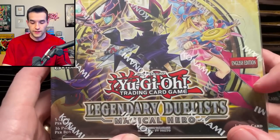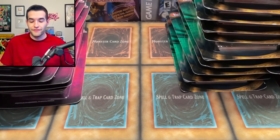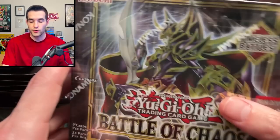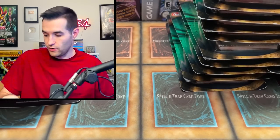Then we have Legendary Duelist Magical Hero — this is unlimited, unfortunately, but still a cool box. We've got more Rage of Ra. If we didn't have enough of that. I also found a few more Rage of Ra blisters. Couple boxes of Rage of Ra. And then we have a fan favorite set — Battles of Chaos. I think a lot of people actually really like this set, and I'm included in that for collectors. We've got a couple boxes of that — nice pickup.